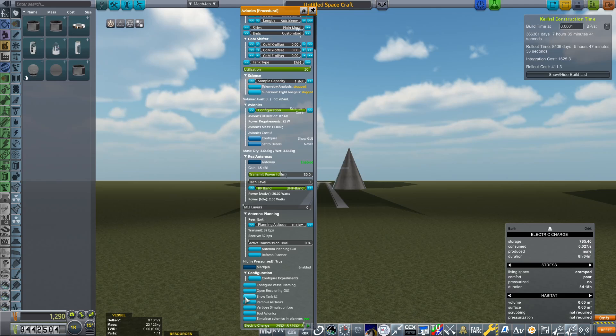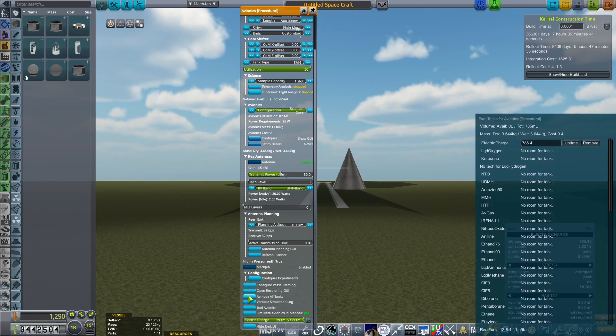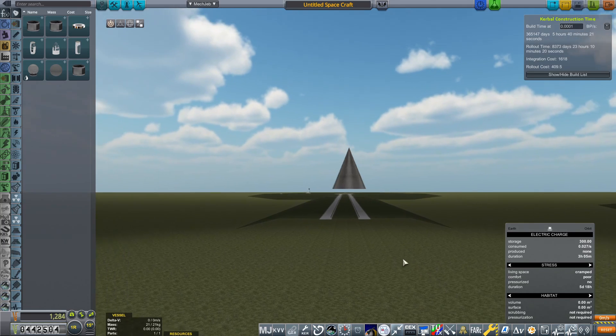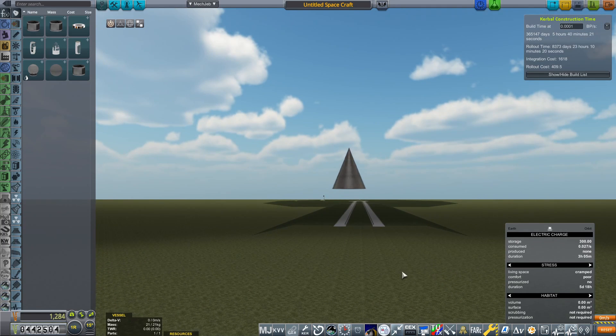In order to complete the first scientific satellite, this needs to last up to two hours in space. So we're going to set our electric charge to 300. Coming out of there, in the Kerbalism screen — which you can access by clicking this button — we've got a duration of three hours and five minutes, which is good for our first scientific satellite.